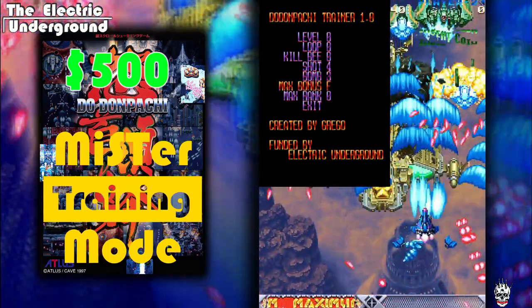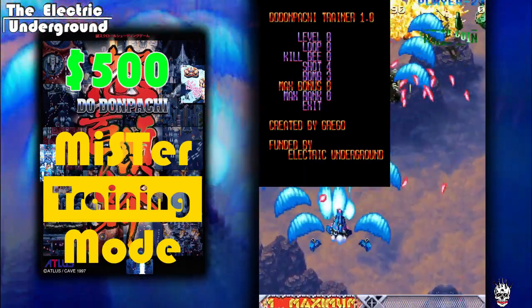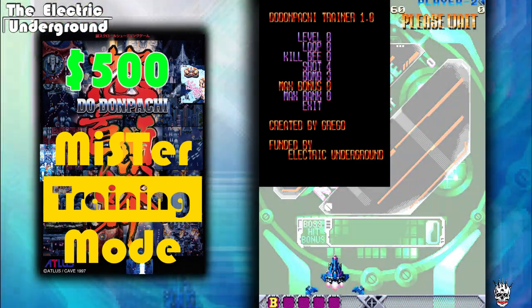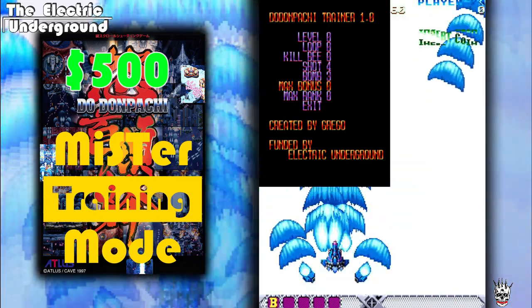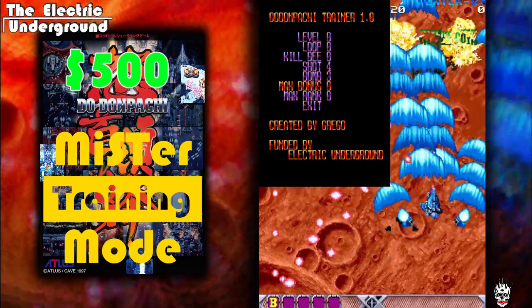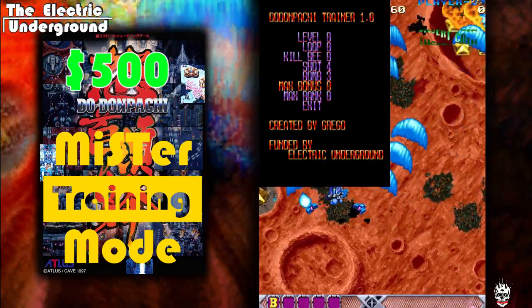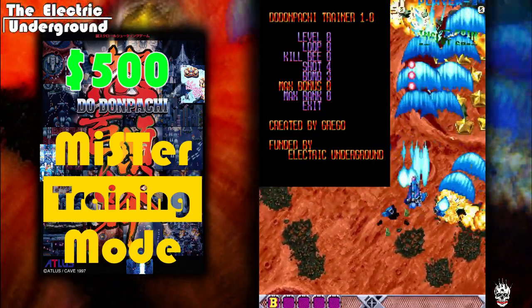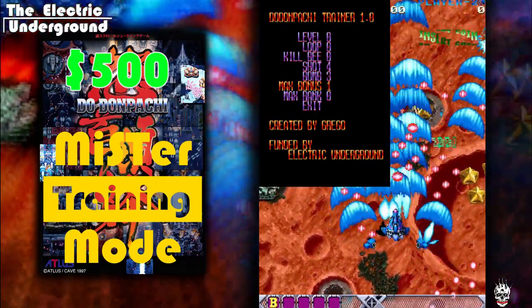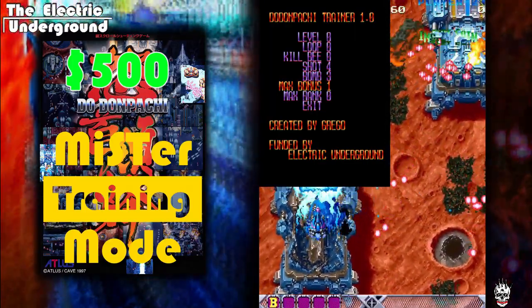Max bonus — this is what level of max bonus you have in the game. For those who don't know, the max bonus is when you collect extra bombs and create what's called the max. The more bombs you collect, the more powerful your max becomes, and the more points you accumulate within stages by just flying around and not bombing. It's a really cool scoring mechanic, though you can lose it if you die or bomb. F is 15, zero is none.